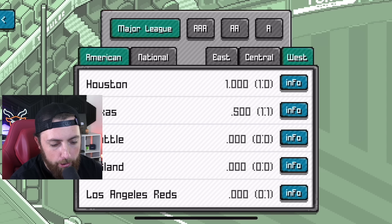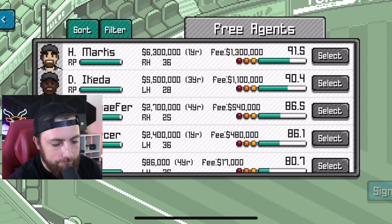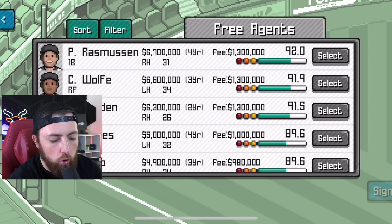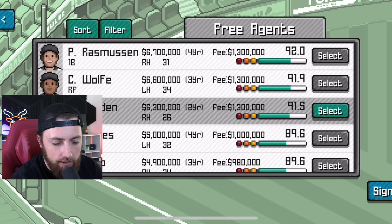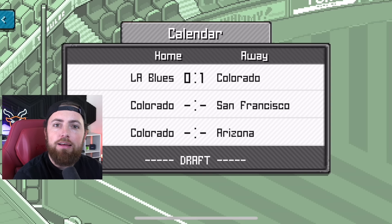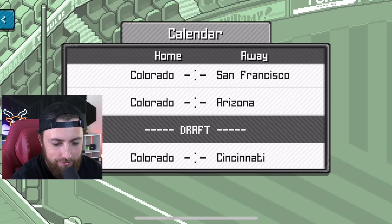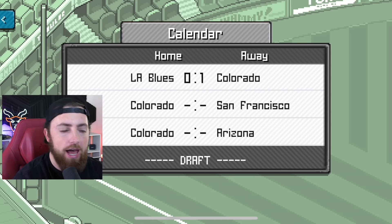Did no one else play? American League — Houston 1-0, of course they are. Texas already played two games somehow. Can I recruit anyone yet? I really want a better batter. This guy Golden has 100 power — I really want him on the team, but we can't sign him yet. There's a fee of $1.3 million. Wait — there's a draft?! No freaking way! So we play San Francisco, then Arizona, and then there's a draft. Then four more games and I guess we go to the postseason. Should we play another game? Yeah, let's freaking do it.